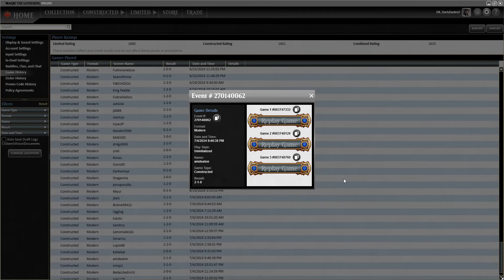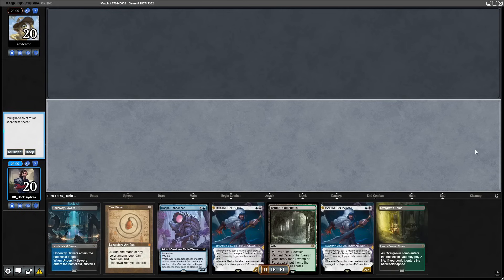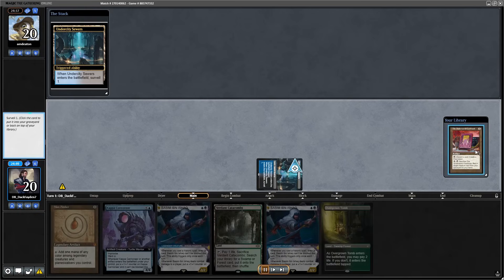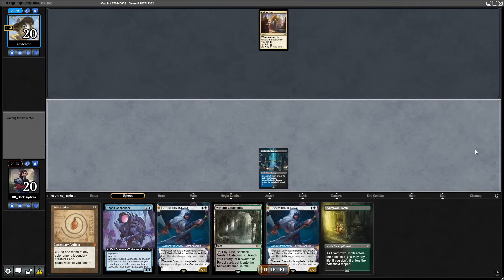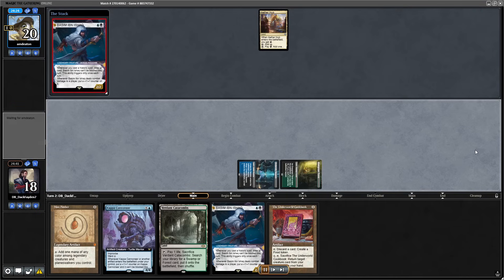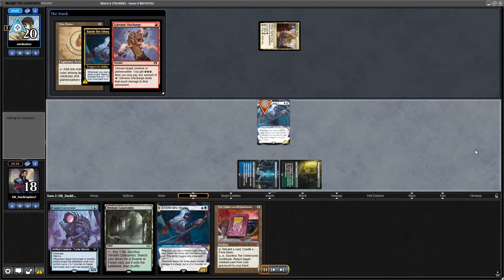Let's check out match 2. Again I was playing against Boros Energy but this time it's a slightly different version — a Soul Sisters version with some life gain payoffs. I start with the survey land again, then go for Basim and play Mox Amber to draw a card. This play feels so good. As you can see, opponent is immediately forced to deal with the Basim.